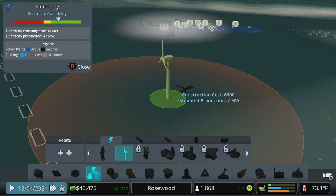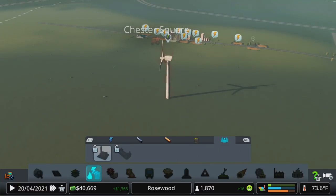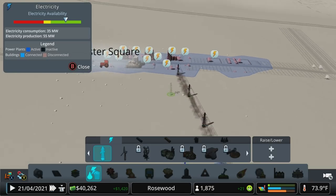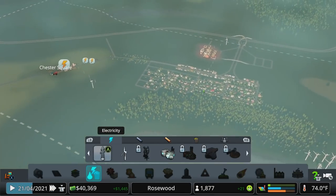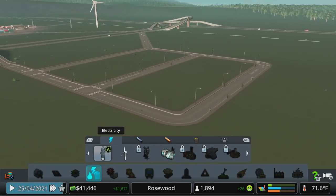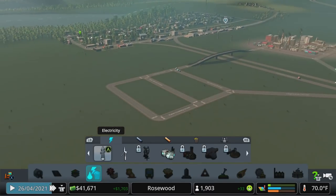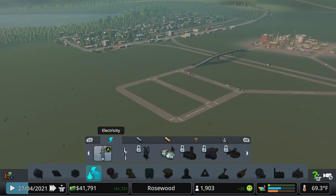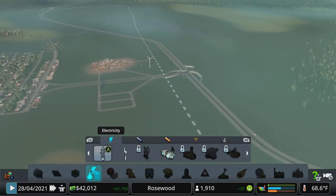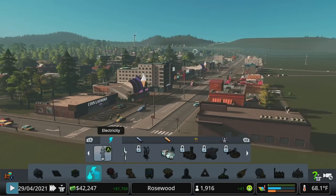There's actually an eight megawatt spot over here — let's take that and connect it in. I want to create these slightly separated areas. This might actually be really good over here for a transport hub — we could have the bus station, maybe hook up a train line. We'll get trams going at some point, and I think trams are going to be a really nice look for our main street here.